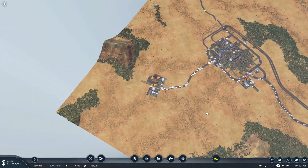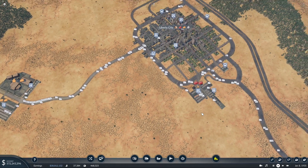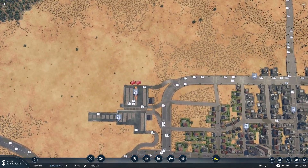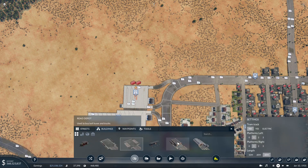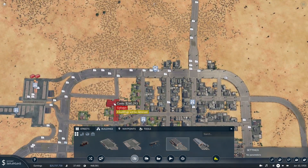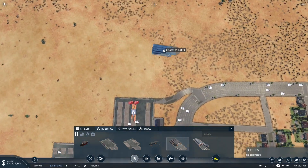I want to start with this food industry down here. Where can we buy a truck? We don't even have that building - that's another thing we have to change. I want to make sure that every city has one of these road depots. We're swimming in money, we're totally fine. Every city should have one just in case we need to buy trucks somewhere near that city.